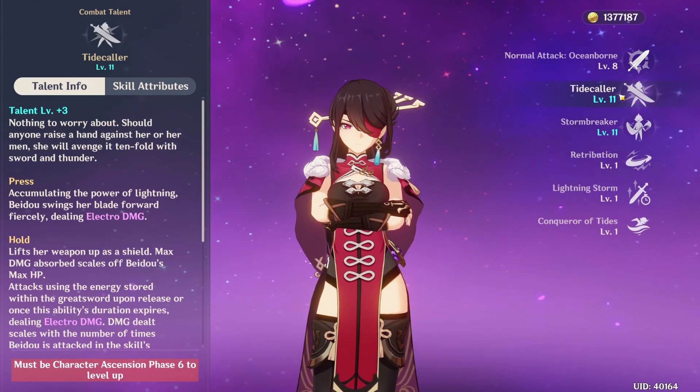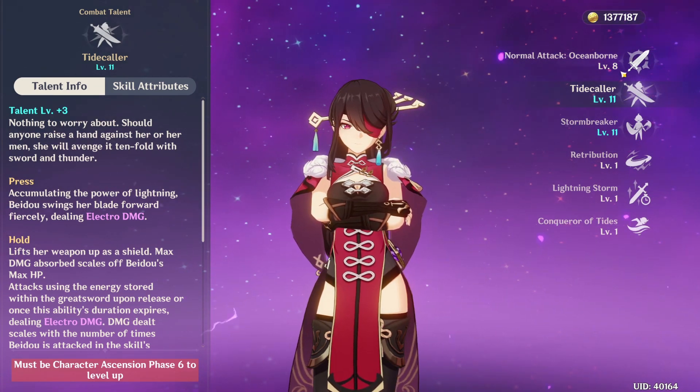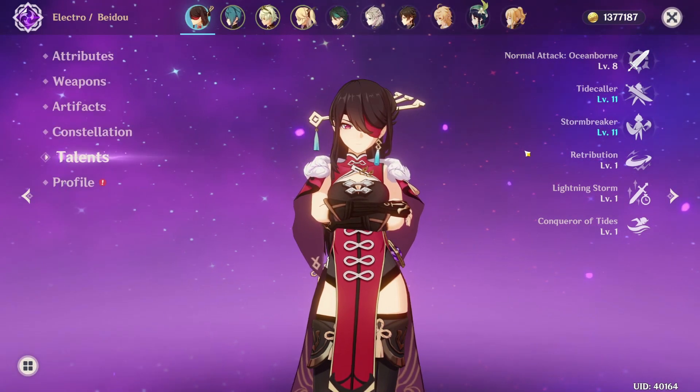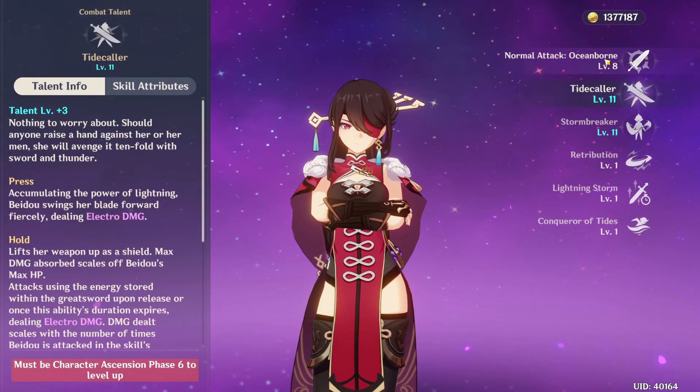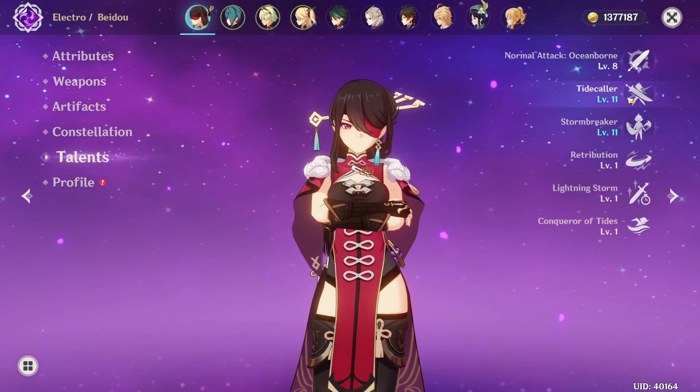So for main DPS Beidou, skill priority should go for her skill Tidecaller first, and then her normal attack, and finally her burst skill. For support Beidou, you should prioritize her burst skill, then her elemental skill, and finally her normal attack. However, always start by getting each of them to level 5 first.